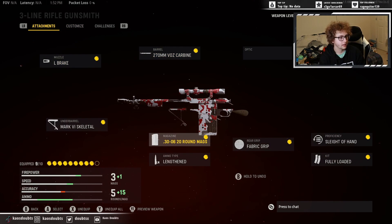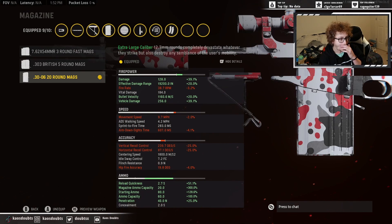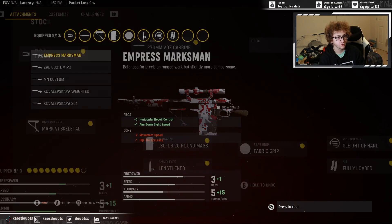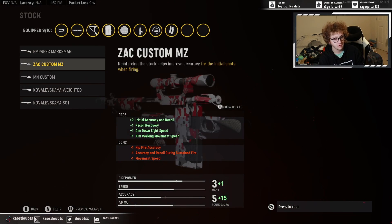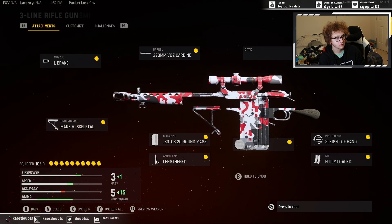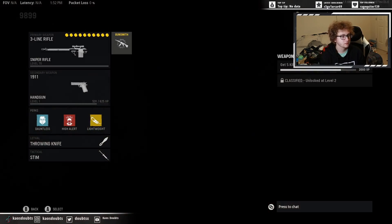One thing I did want to check — ADS speed is 607, which is obviously not great. But you can also throw on this stock right here and it won't change any of the stats for some reason. So you throw that on there and it's still 607.